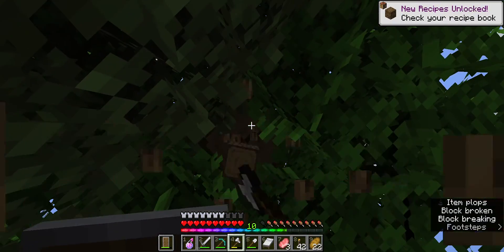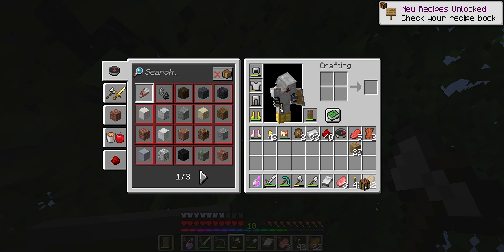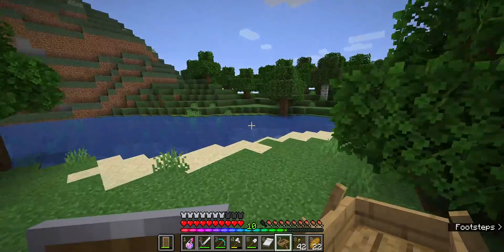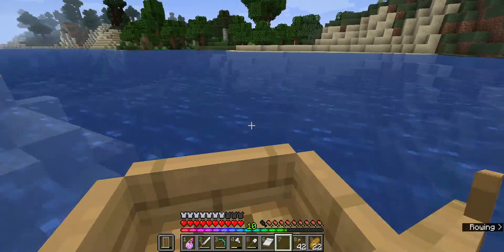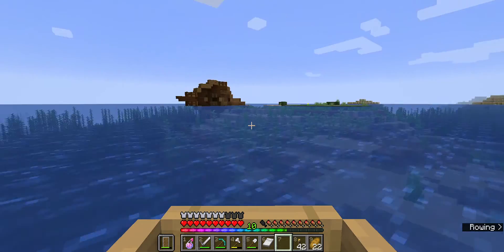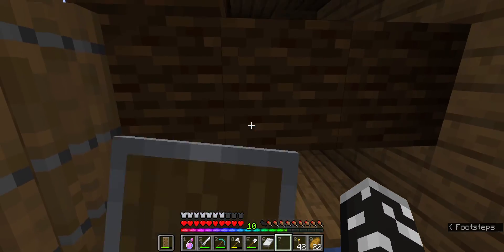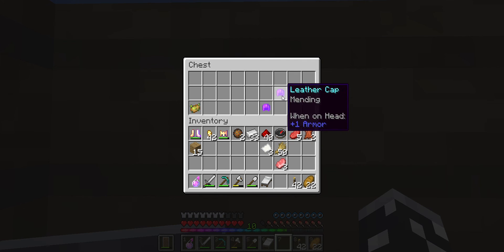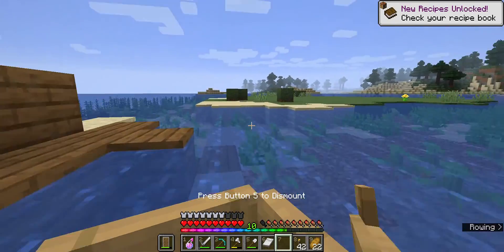Let's get some wood so we can craft a boat because I saw an ocean up ahead. Let's head this way - maybe we can find a buried treasure map. Oh, speak of the devil, that's a really cool shipwreck! Paper, wheat, mending hat - I'll take it. No buried treasure, but that's okay.